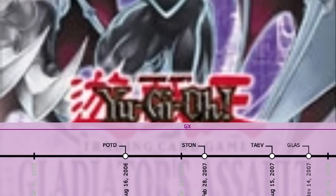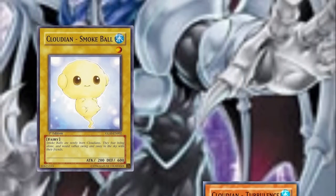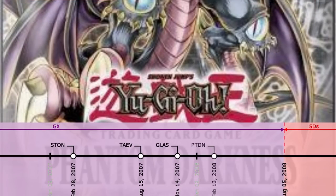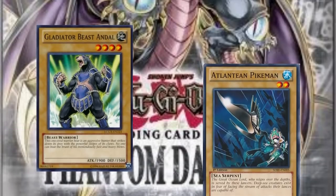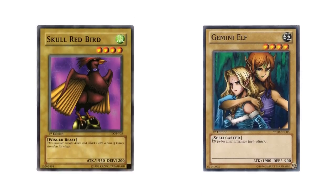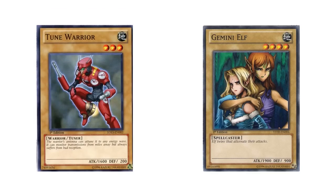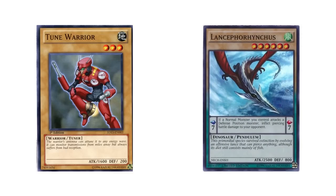Debuting in Gladiator's Assault is Cloudian Smokeball, which like the Mystic Shineballs is a pretty ridiculous playmaker when used with Cloudian Turbulence. Then to close off the era is Phantom Darkness, which includes not only Gladiator Beast Andal but also Atlantean Pikemen, way before mermails were even a thing. The next real innovations came in the form of normal tuners, which have some intrinsic utility, and then much later normal pendulum monsters, which like Gemini monsters bend the rules.